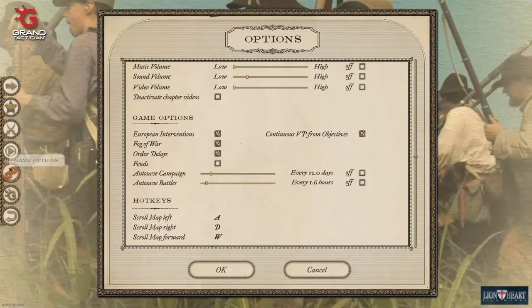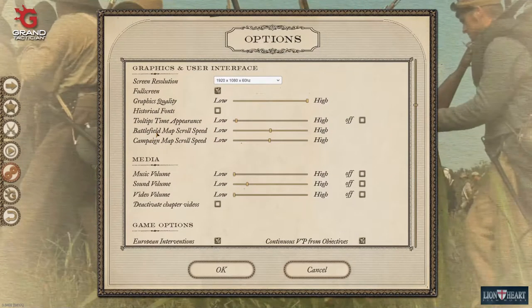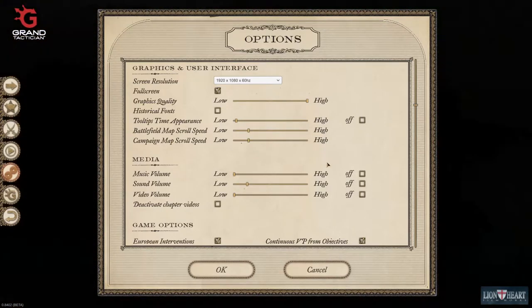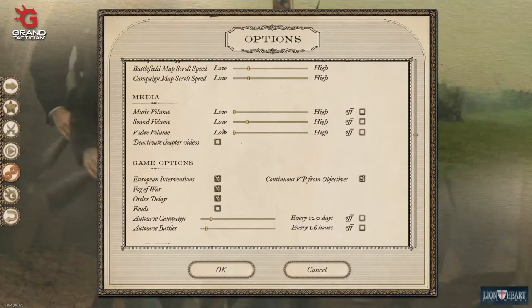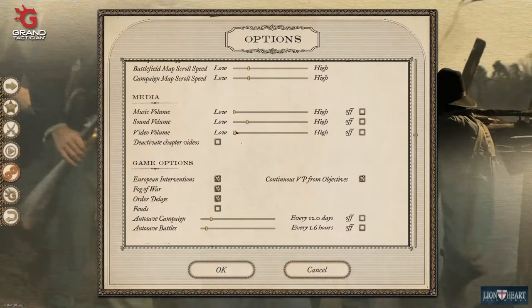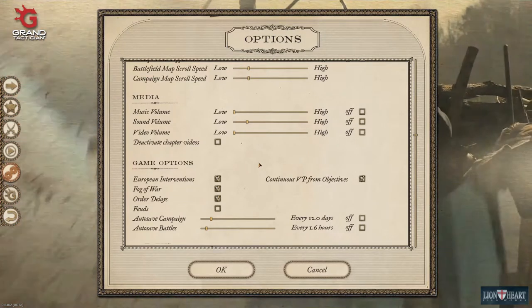Go to the game options. You'll want to lower the battlefield and campaign map scroll speed — trust me, you will in the end. I've deactivated my music and video volume because of copyright issues, but you should lower them as well because the volume will be a lot lower than you might expect.